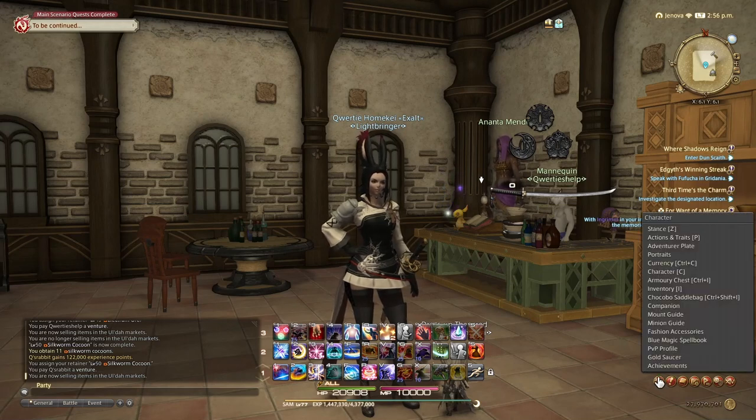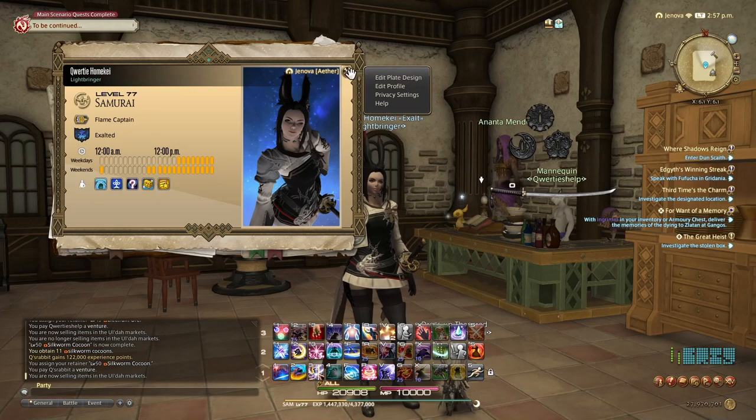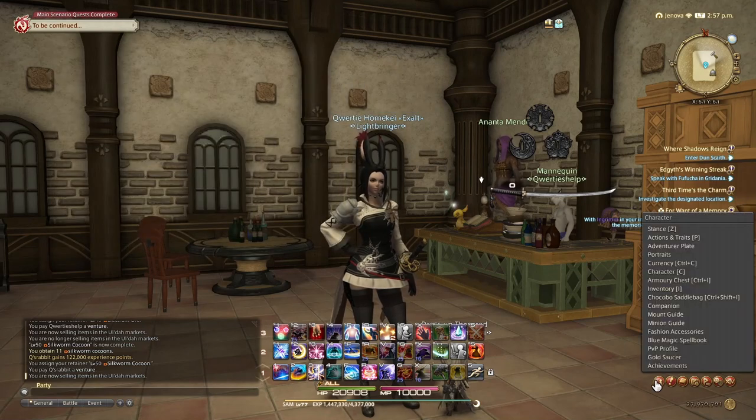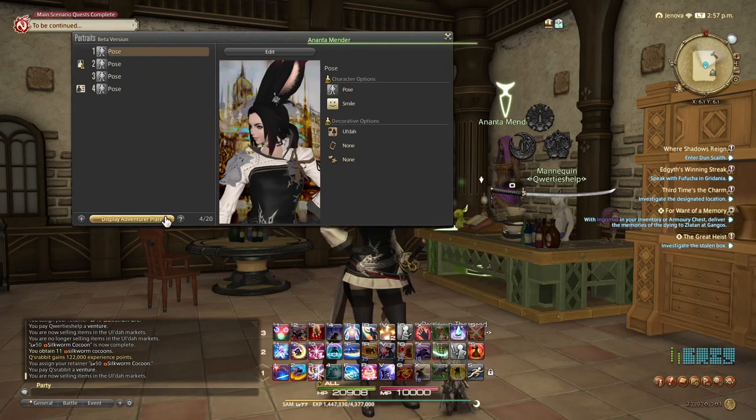If you want to access your adventurer plate, you can do it via the character button at the bottom. You can see what I've done, but if you want to edit them, access it in the same space and click on portraits.